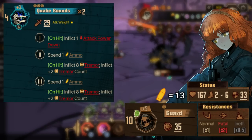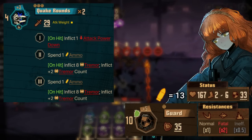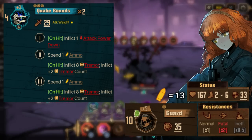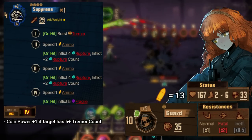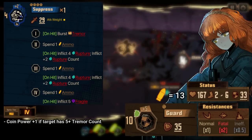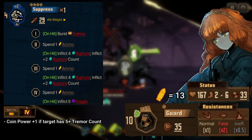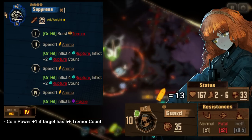Quake Rounds is the most powerful skill at inflicting tremor in the entire game. A combined total of 16 tremor and 4 tremor count is very high, and makes bringing this ID in tremor teams almost always a good idea. The issue is that she has no good ego in that setup, but the rest of the build benefits very well from supplementing a tremor team. Suppress is not great at clashing, but is exceptional for dealing high amounts of damage. It's this ID's skill that bursts tremor, and take a look at how much rupture and fragile is inflicted — 8 rupture with 2 count is really rare rupture support. However, this ID is a little too slow to take advantage of the massive 5 fragile this skill can inflict.